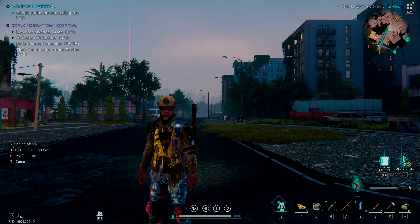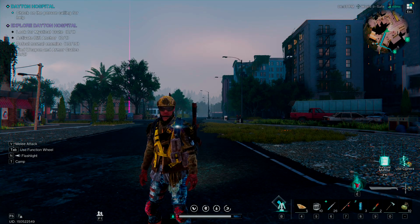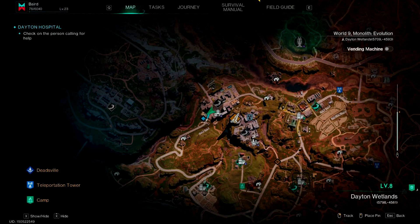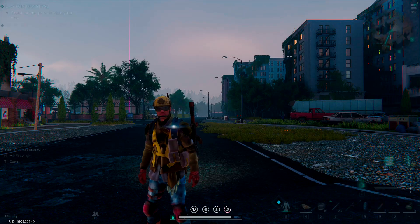Hello everybody, welcome to our Once Human survival guide. We are doing the Dayton Hospital exploration guide today. We have basically come up this road right here, and this is the Dayton Hospital.